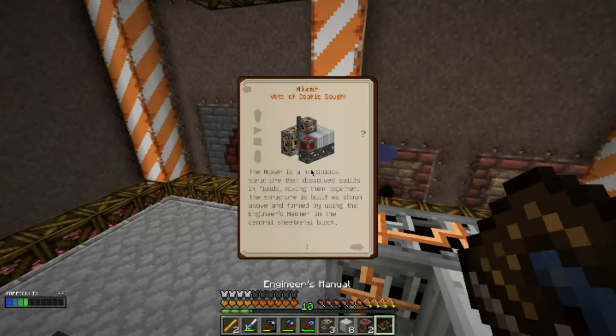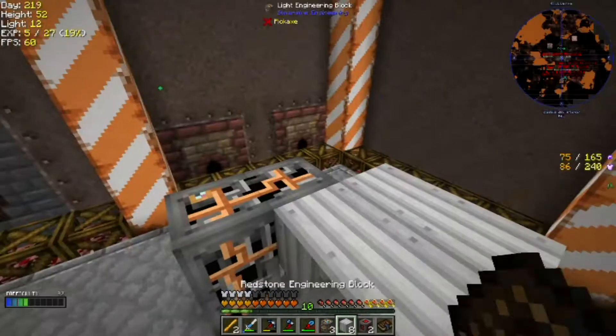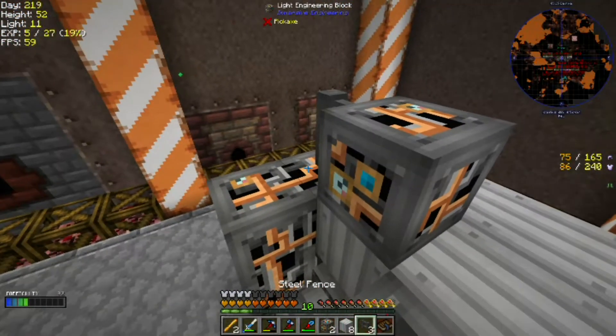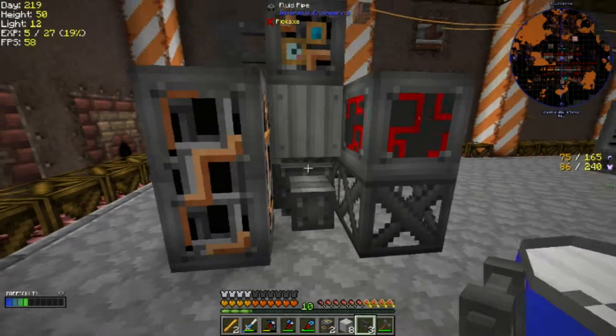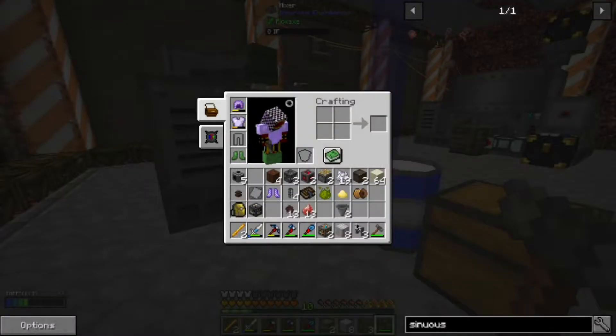And like an idiot, I moved my manual. Is that right? Yep. And then it's the fence, and then another one of these - that there. And then we just need a fence. And the question is where do we click? I'm going to guess the middle. The mixer is built.